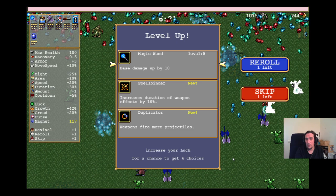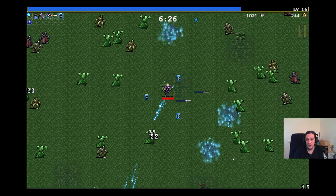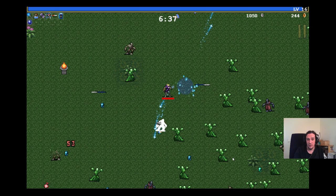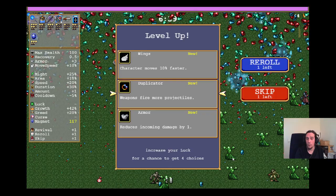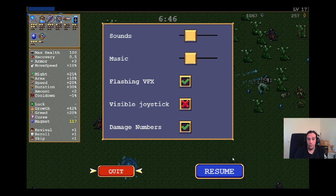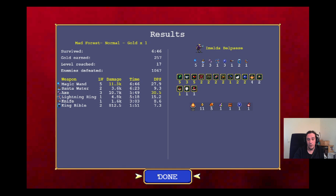That's all I want to say about builds. Try it out for yourself — there are so many different weapons and opportunities. I don't want to say there's a best build. AoE and directional attacks ended up as the most successful builds in my experience. And the Duplicator — it is just an overpowered item which you should always pick when you can.